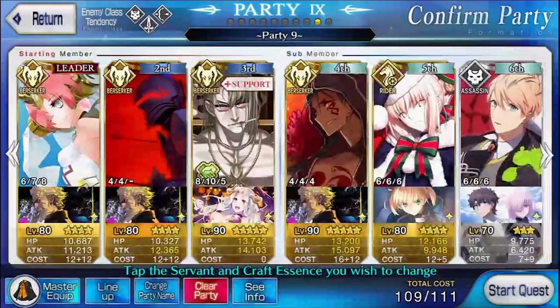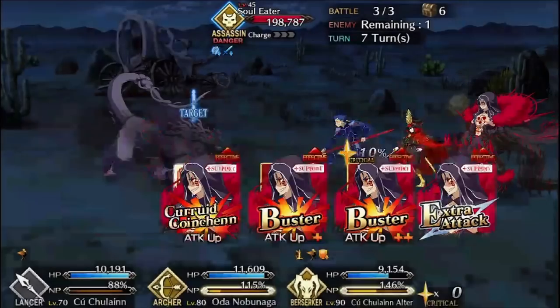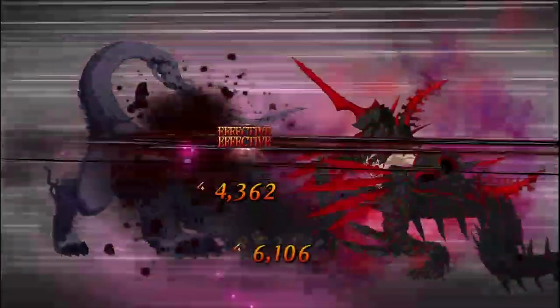If you're a whale, just bring two AoEs like usual and then bring a strong single-target Berserker to take out the Soul Eater. Just know that unless you Plug Suit Waver in for buffs, your Berserker needs to be something like NP5 Kintoki with max-level Monster Strength, or something similarly over-the-top, to one-shot the Soul Eater.